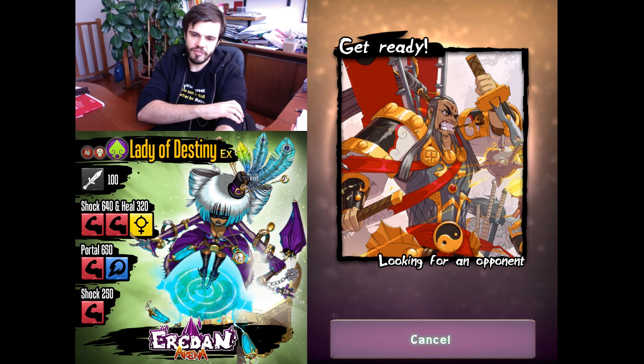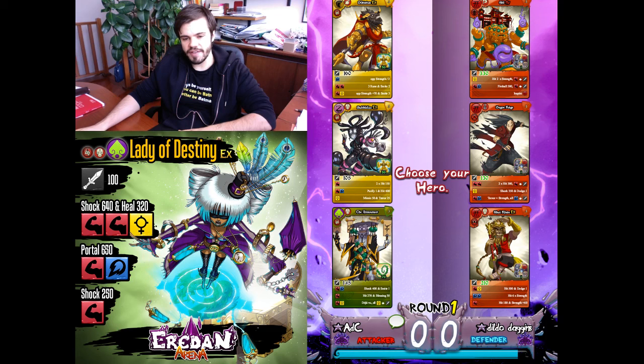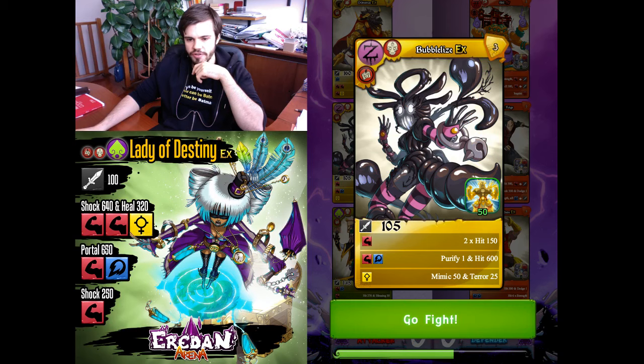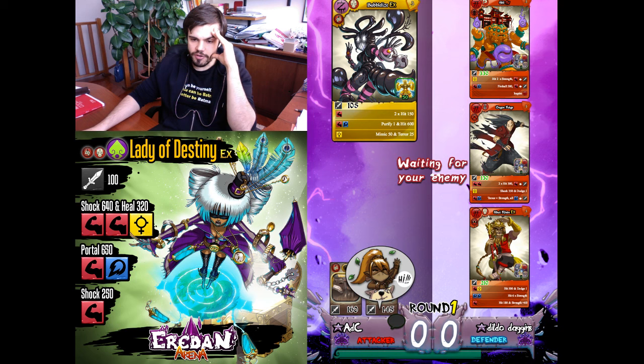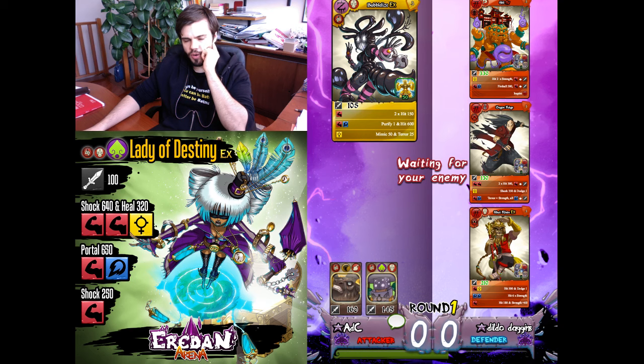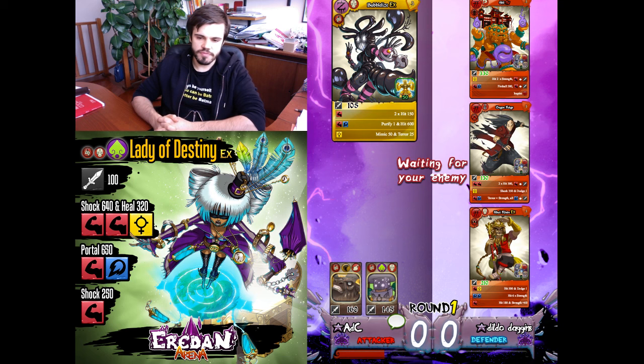I don't like to play unranked games — I prefer to lose points, but you can only see if a team works in ranked games. A strength team. I'll begin with Bubblies since I want to spare Diktatus for later. Diktatus will be useful against crazy heroes. Dildo Daggins — great player, playing a Kotoba team. That's interesting since no one else is playing Kotobas in Master League.